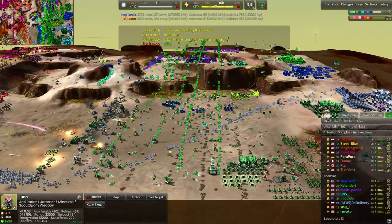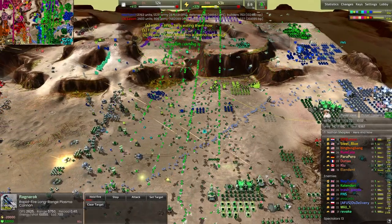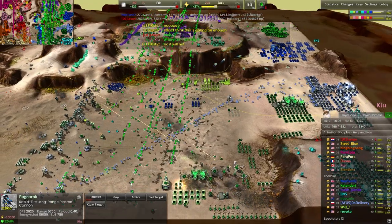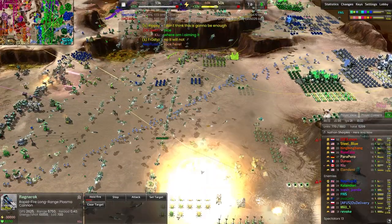We are targeting with it — always good to see. We're going to start targeting the base back here, which is absolutely what we want to see. We don't have any vision of what's back here though, so this fire is going to be a little bit scattered. But it's still going to do some serious damage back here.